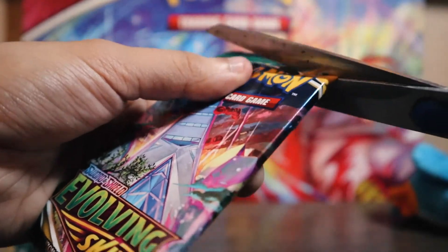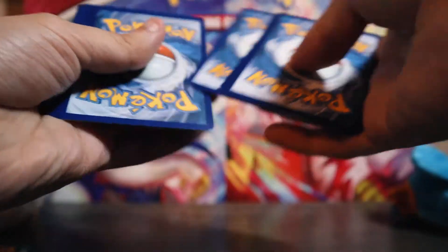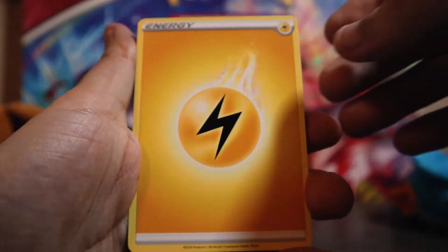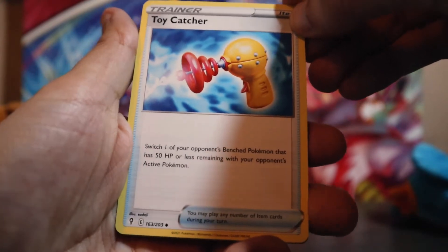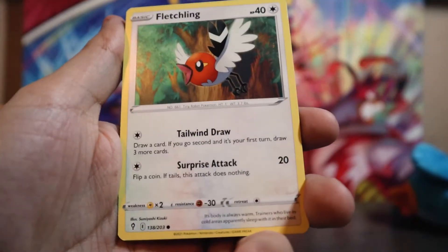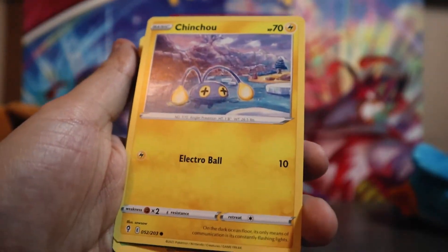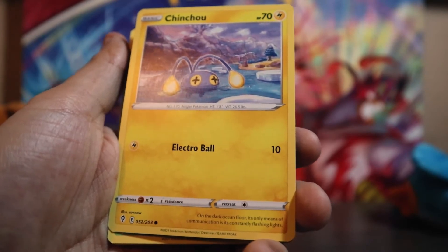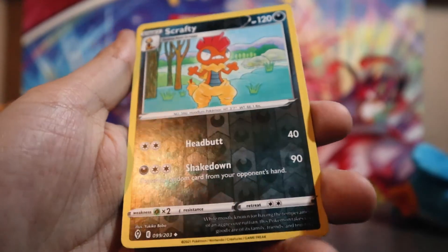Alright, we'll save the Rayquaza pack for the end. Let's go ahead and pull this Duraludon pack. Electric Energy, Moon and Sun Badge, Toy Catcher, Hippodon, Love Disc, Froslass, Chinchou — wait, that's Japanese... it's from Matchless, that Chinchou's from Matchless, what are you doing here? We got Petilil, Dino with the new Dragon art, Scrafty Reverse, and then...